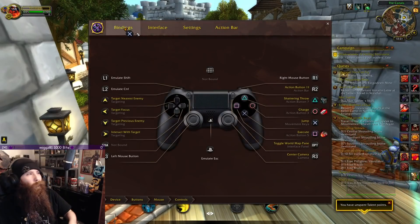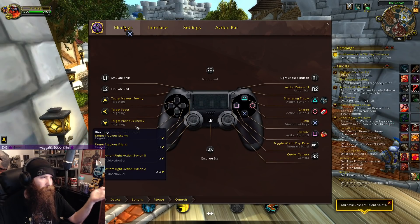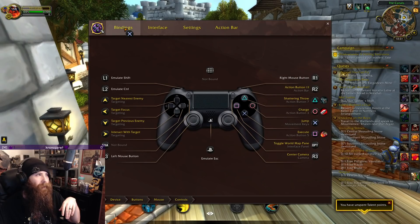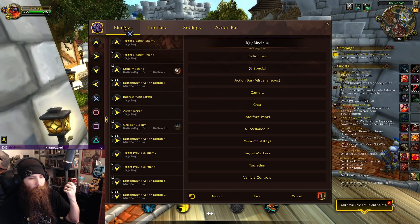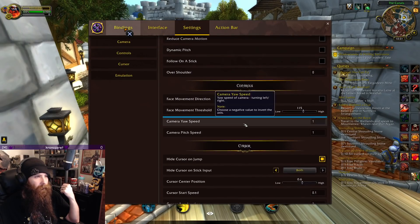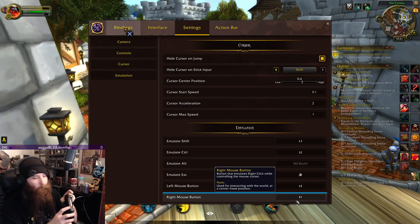From there, go to your controls and start setting up your bindings and interface. Here we have each of the options — this is how it's normally set, with the targeting function: no target, previous enemy, interact with target, target nearest enemy, etc. I've bound the PS button to emulate Escape. It does detect multiple controllers. Here we have the binding situation — for emulation we have shift, control, alt, escape, left mouse, right mouse.